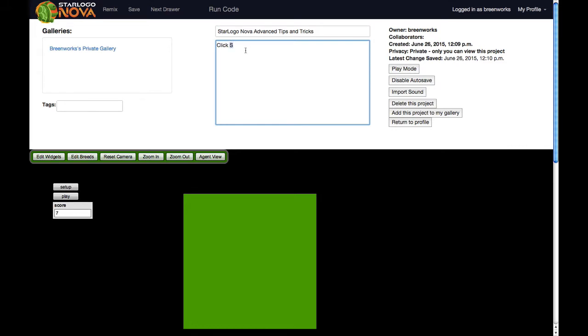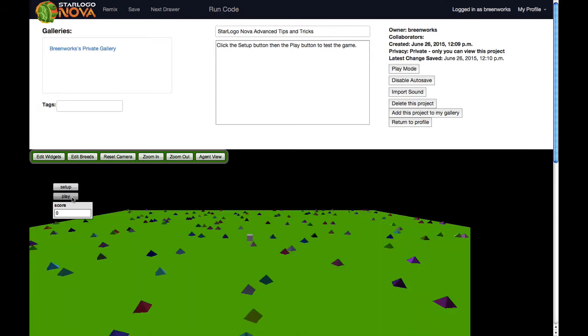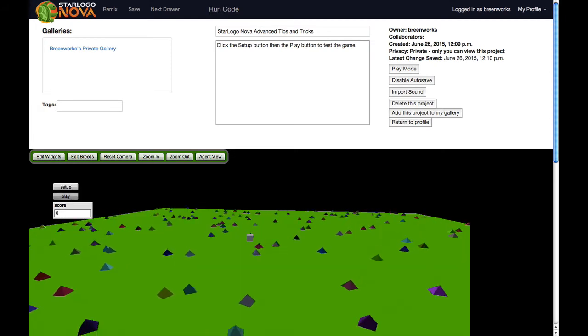I'll type the instructions: click setup, then click the setup button, then play, then the play button to test the game. This gives instructions for people that may be new to StarLogo and not realize they have to click buttons to do things. If I click run code, setup, and play, it's just the basic starter game.